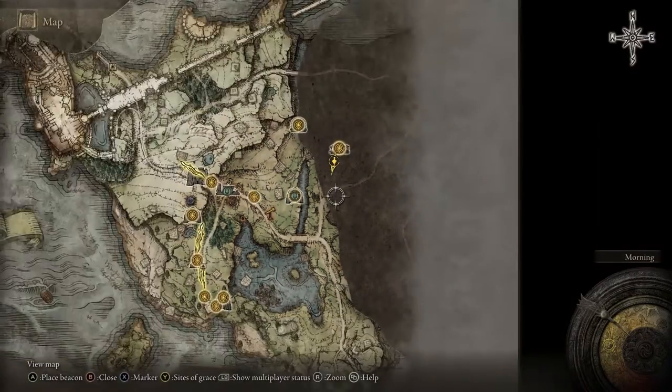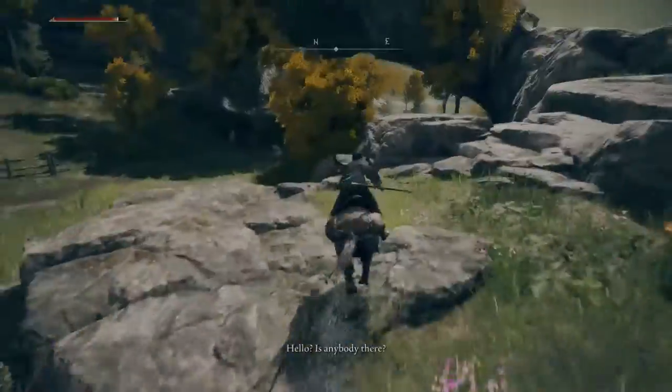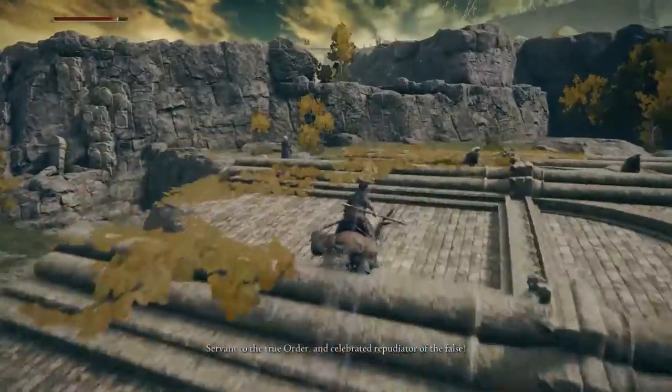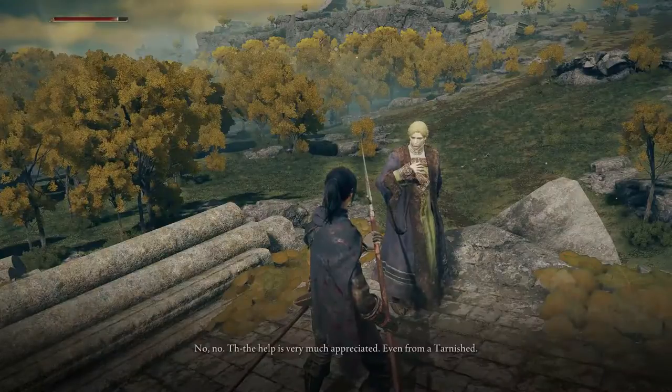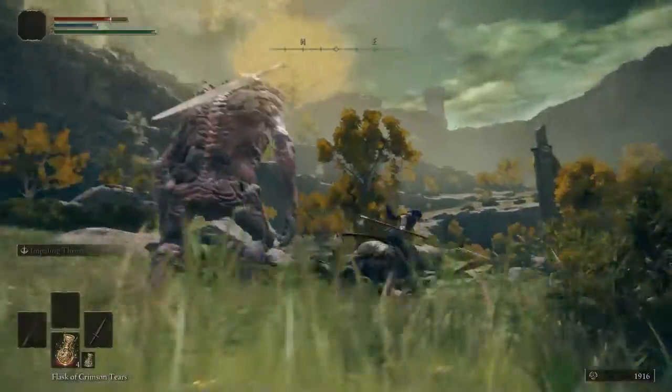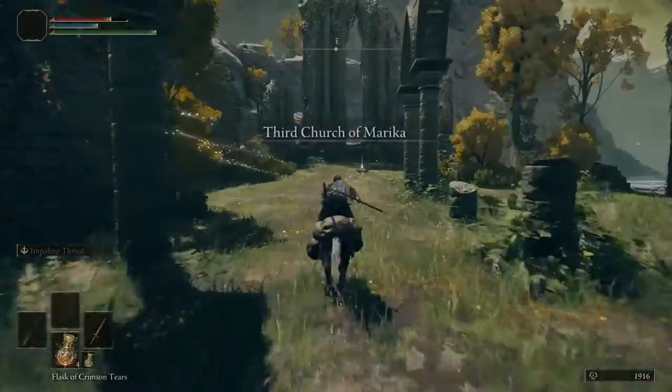Once you're done, make your way to this part of the map. After bullying the locals, you'll hear someone asking for help yet again. If you ride up this archway, you'll meet this rich pompous prick. He'll then ask you to clear out his fort for him, because it was overtaken by Godrick's knights. Once you're done talking to him, keep going down the road and say hi to the grumpy giant, then make your way into the church.